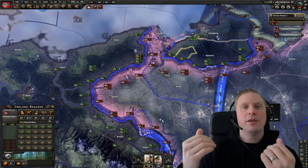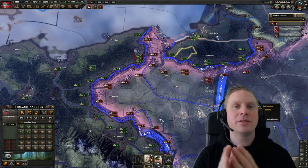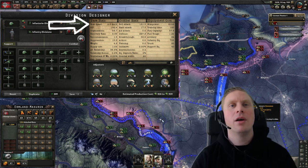The next thing you might not know is that there are three different places or times in the game where speed is calculated. The first one is called max speed — which isn't actually max speed, but this is Paradox so they call it that. It's really the base speed in your template, and that speed can be modified with a couple of different things.